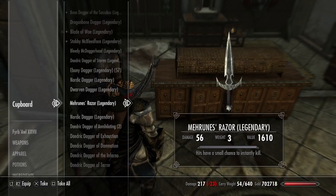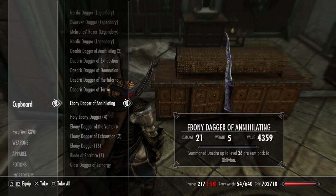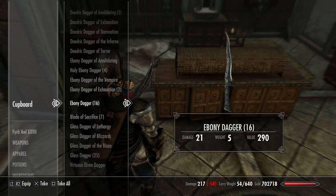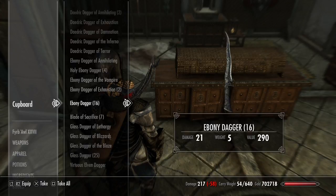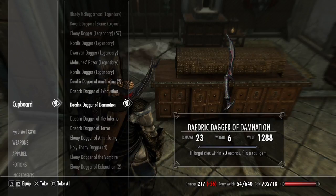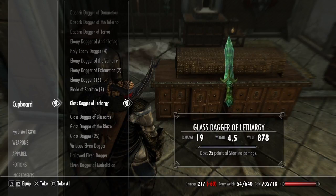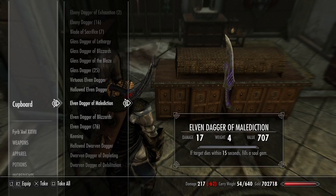I even made my Hoon's laser legendary. Lots and lots of daggers. Seven blades of sacrifice, 16 standard ebony daggers. There are higher numbers down below — 76 elven daggers. And there's Keening — that was a fun quest to pick up.